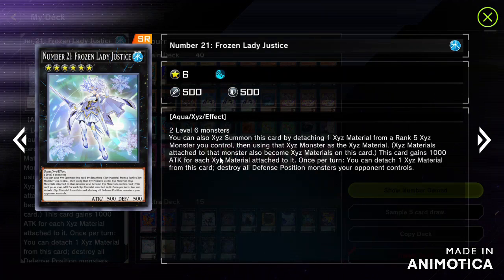This card gains 1000 attack points for each XYZ material attached to it. Once per turn, you can detach one XYZ material from this card, and it gains 1000 attack points for each material attached.